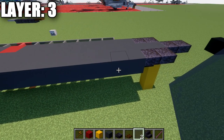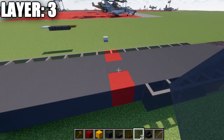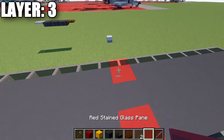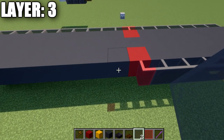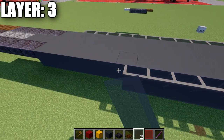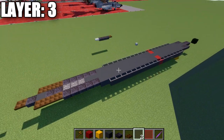Going back up to the front, we'll go to our second gray concrete block from the front and place down seven gray stained glass panes, followed by a red stained glass pane. Then we're going to place down a row of eleven gray stained glass panes back after that.